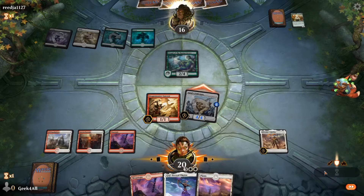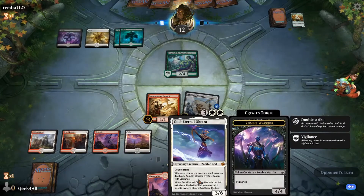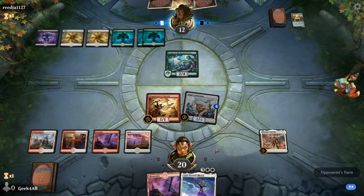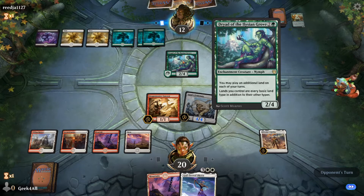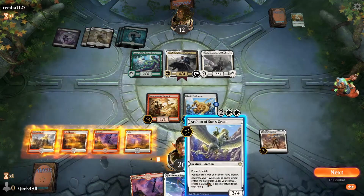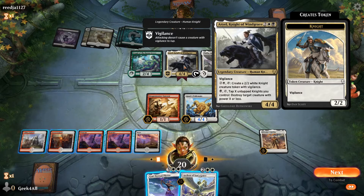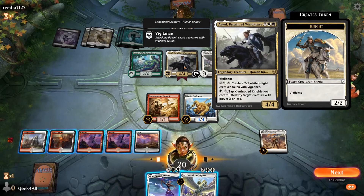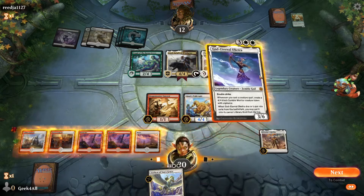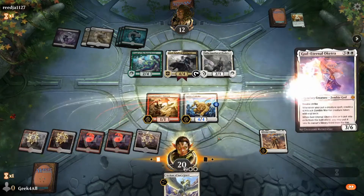We have a 3/6 double strike next turn. They have six mana and Exploration — you may play an additional land on each of your turns. Oh, they have Thalia and Aerial Knight of Wind Grace! Ariel Knight of Wind Grace is a 4/4 vigilance — tap three and tap it to make a 2/2 knight with vigilance, or tap black, tap it, and tap X untapped knights to destroy target creature with power X or less. Thalia makes non-creature spells cost one more — thankfully we only have creature spells in hand. Let's play God-Eternal Oketra.